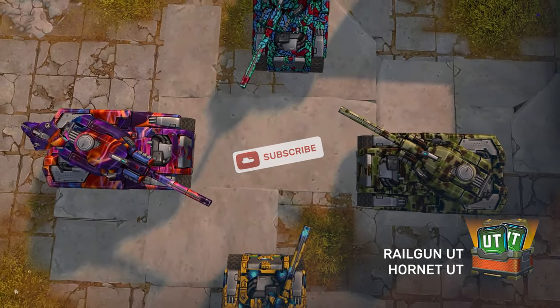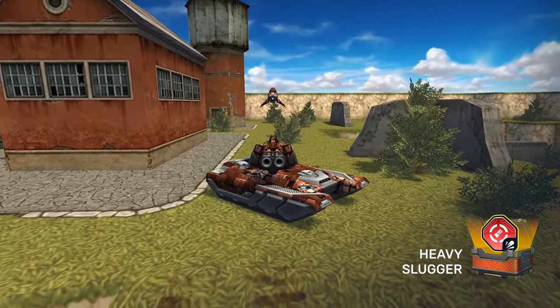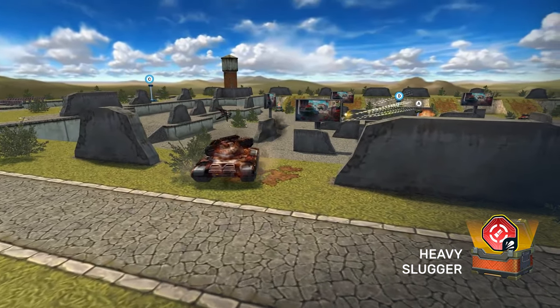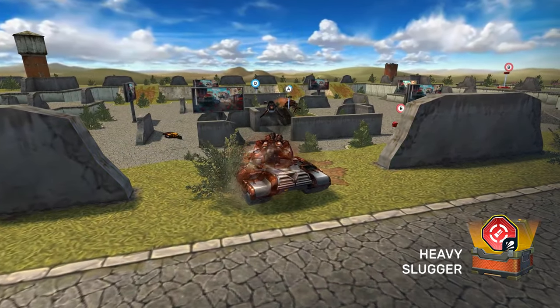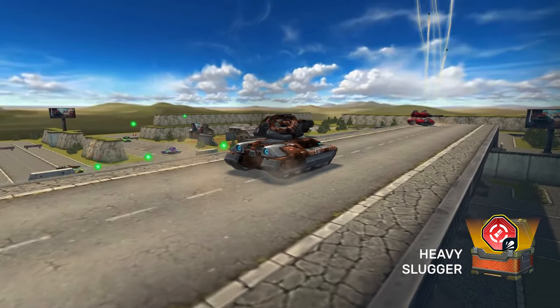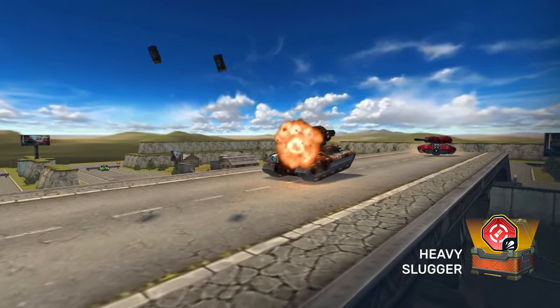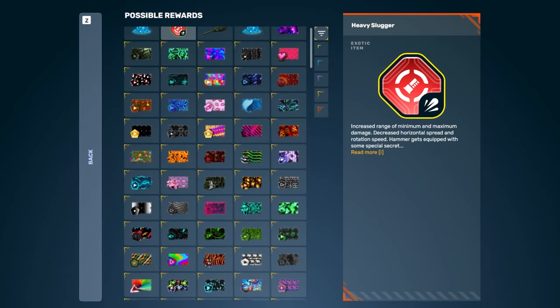We've also added a new augment for Hammer to the list of updated Ultra Containers: Heavy Slugger. An even better version of the standard Slugger. Your pellets fly incredibly far, though at the cost of reduced horizontal spray. This augment definitely changes how the Hammer turret feels in your hand, so we definitely recommend testing it on the battlefield for yourself. Try to obtain this new augment from Ultra Containers along with other highly sought-after rewards.